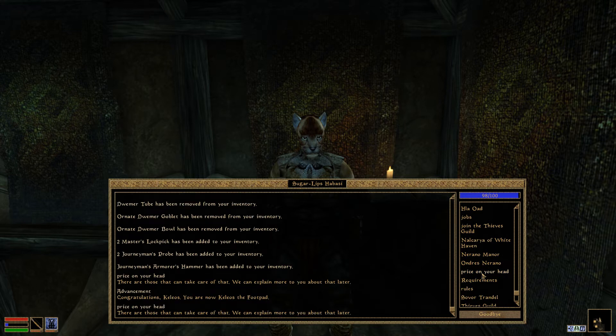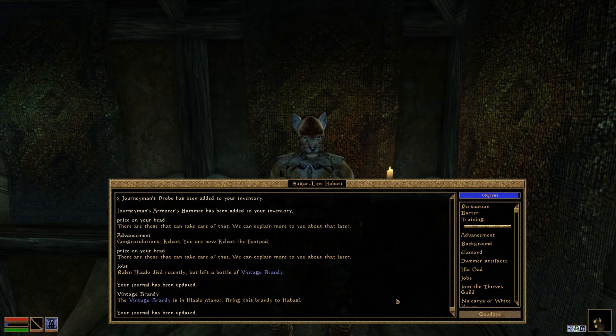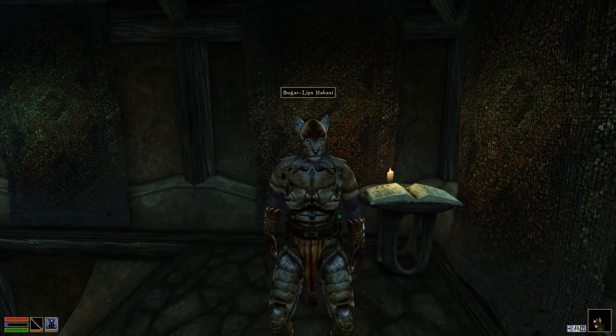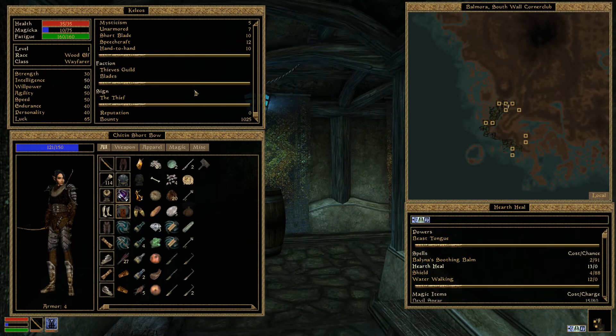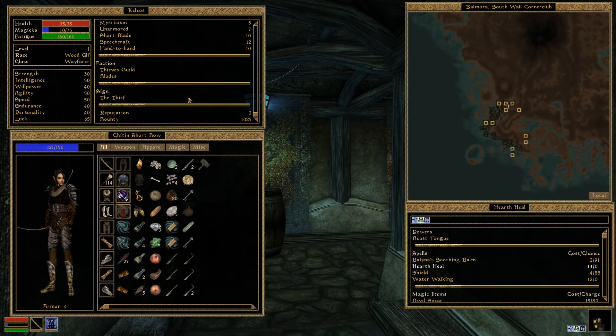Now can you talk to me about my price on my head? I want to know how to get rid of it. What's my next job? Raylan — Halalu died recently but left a bottle of vintage brandy in Halu Manor. Bring it to Habasi. I just want you to take the price off my head, please. I can't go around with this bounty. I could drop my gold somewhere I guess, but I'll probably have to do labor.